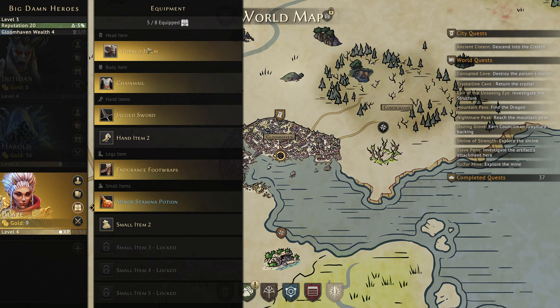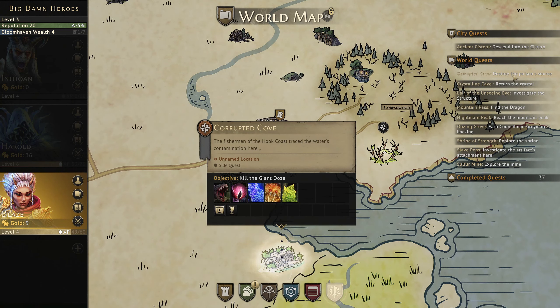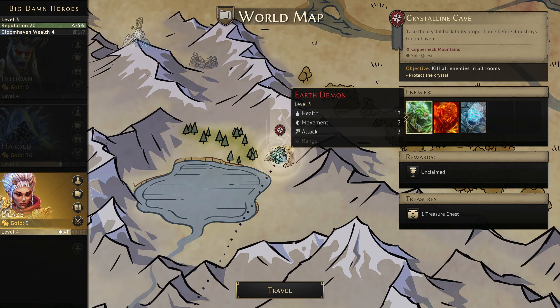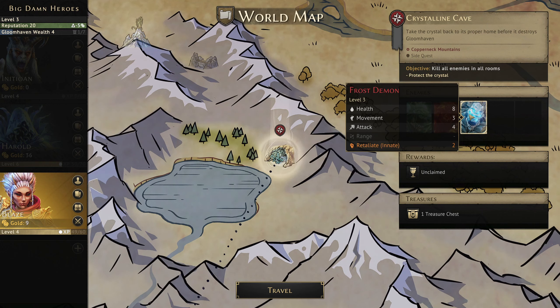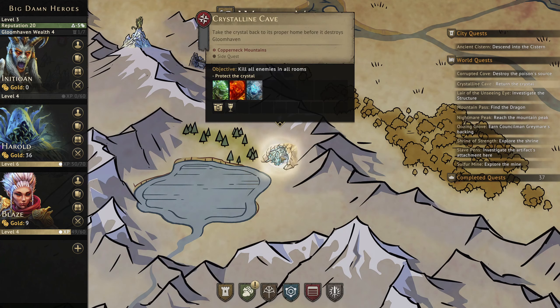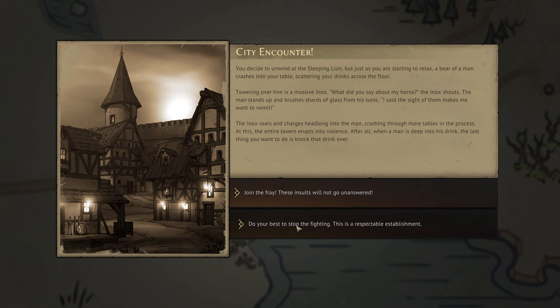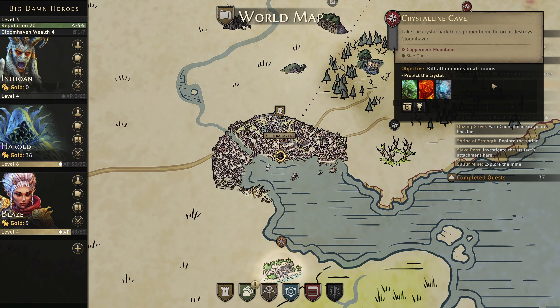So the question is where do we want to go? The Corrupted Cove has giants, could be difficult with an unequipped character. We could try the Crystalline Cave. We've got Earth Demons - relatively straightforward to kill. Flame Demons - we could do with some Pierce, but with wounds from Harold and Inotion that should be okay. Frost Demon - we've got ranged attacks and stun. Let's do our city encounter and then go to the Crystalline Cave.